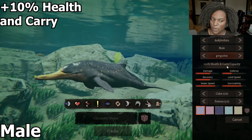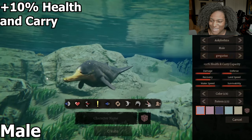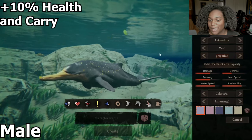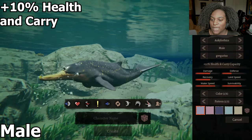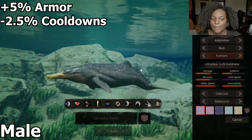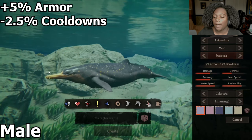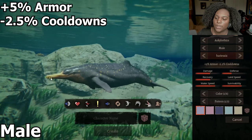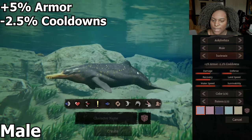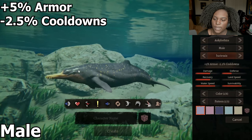Next is our plus 10% health and carry capacity. You've got two tiny little teeth up there in the front, the snout is way, way longer, still has the same chunkiness from our last guy, and this skull brain case is a little bit bigger. Next we have plus 5% armor and minus 2.5% cooldowns, which is pretty nice. The teeth don't face upwards as much — they face more downwards but they're smaller and more compact, a little bit slimmer. The fin on the back is a little bit rounder and we've gone back to our smaller brain case.